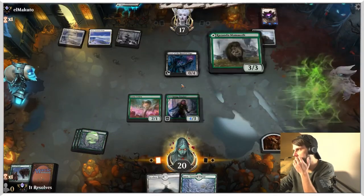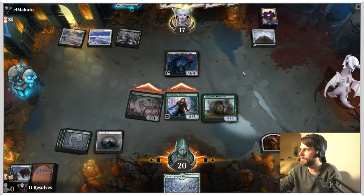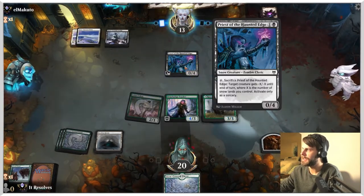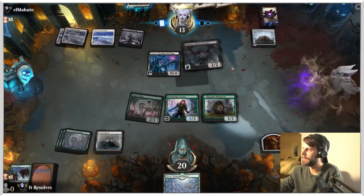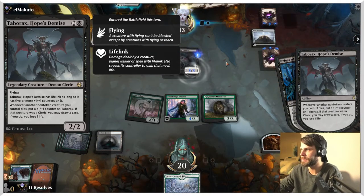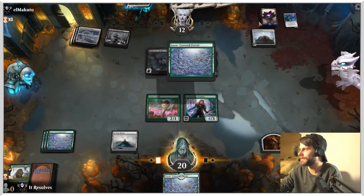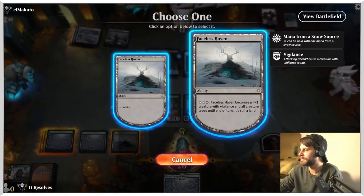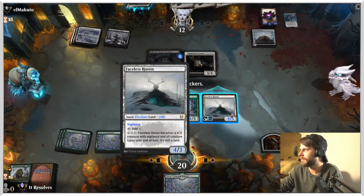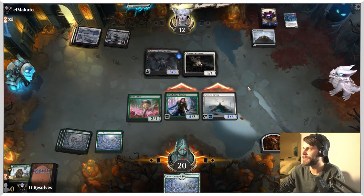Let's drop the Mammoth. Play that Faceless Haven. We can attack in with both — there's no real reason not to. They're going to take it so they can activate this. Interesting — they do have to sacrifice it. What is this? I haven't seen this in a long time. It has lifelink as long as you have five life. If ever a non-token creature you control dies, put a 1/1 counter on it. Interesting. So they did take care of the Mammoth there. Unfortunately we're just getting some lands — that's not super helpful. Do we activate the Faceless Haven? I'm going to say yes.